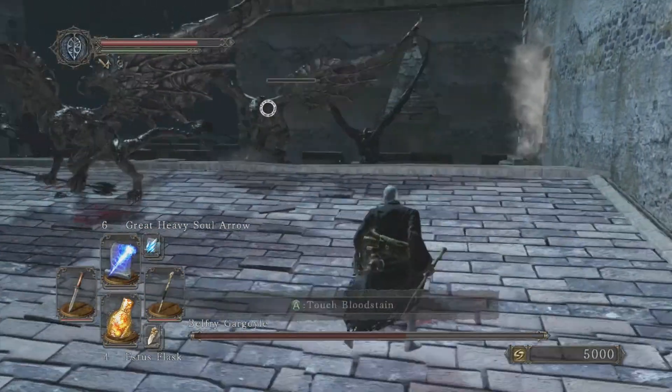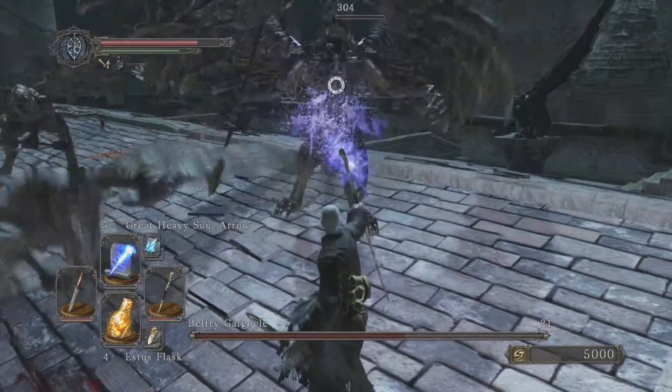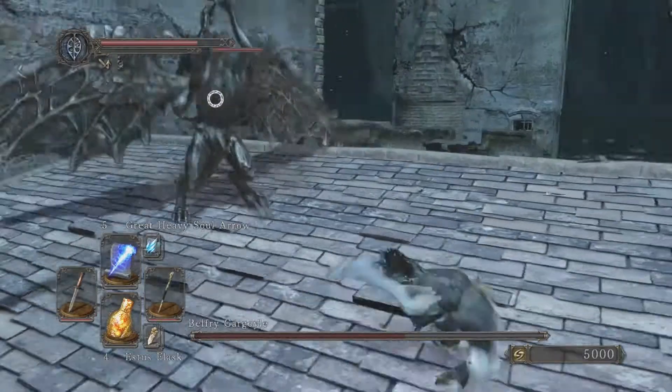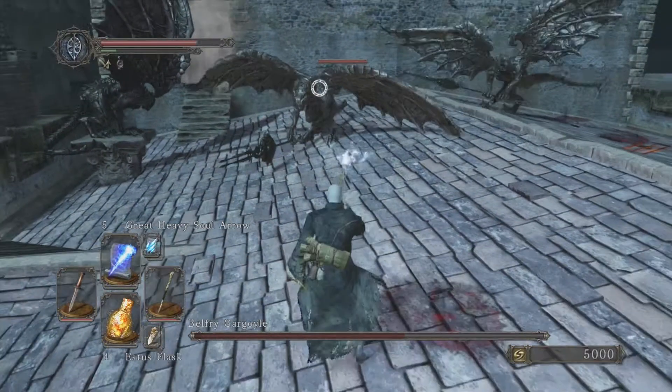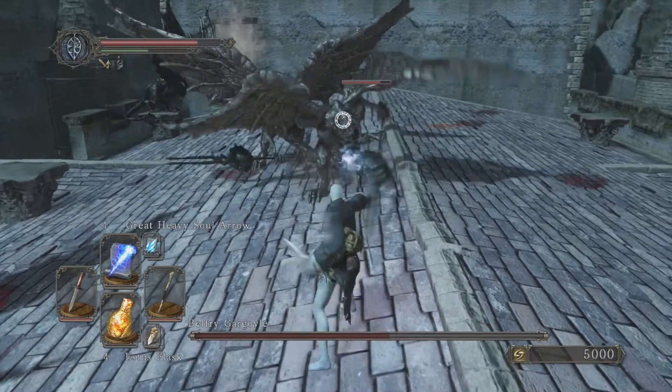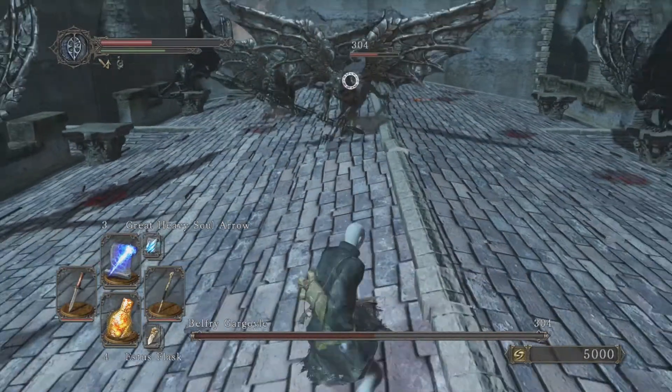Use your heaviest sorceries first — the ones that do the most damage per second — then fall back to weaker spells. The longer you fight these guys and get their numbers down, the easier it's going to be. By the time you just have two left, you can use just regular Soul Spears, no problem.